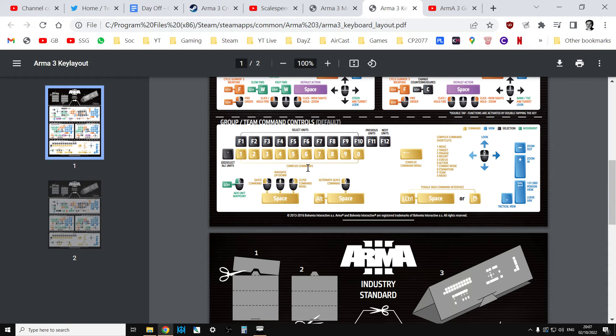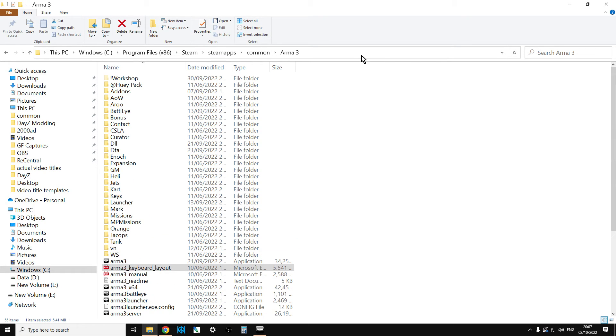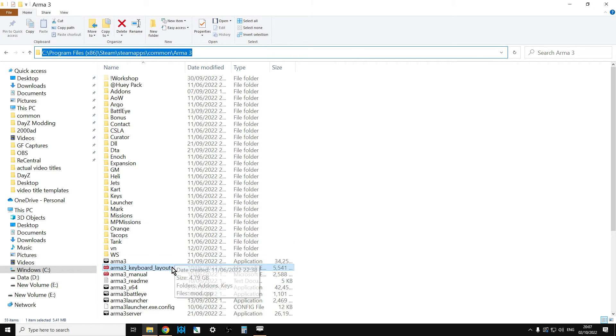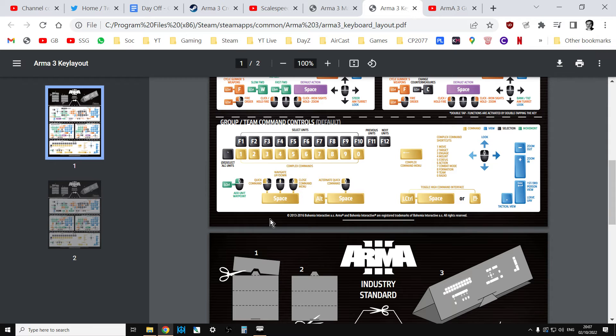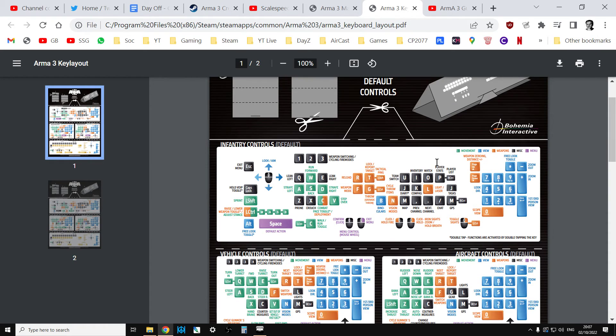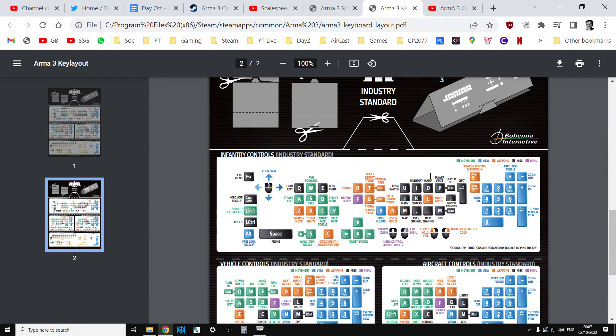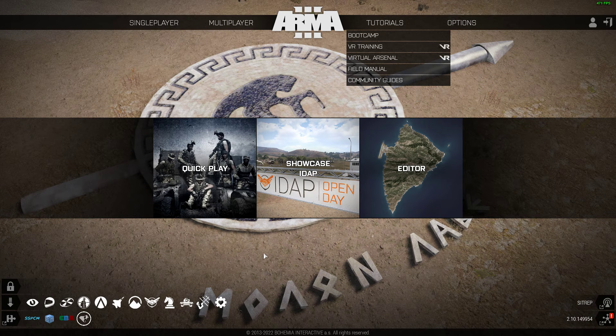Also, go into the root directory for your Arma 3 installation — something like C:/Program Files/Steam/SteamApps/Common/Arma3. You'll find the Arma 3 keyboard layout document. You can print it out, laminate it, or turn it into a handy little triangle. It's a quick reference for the commands, especially squad commands, so you don't have to go into key bindings to check them.